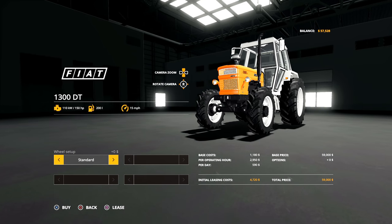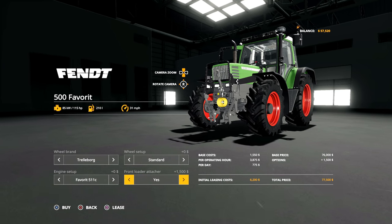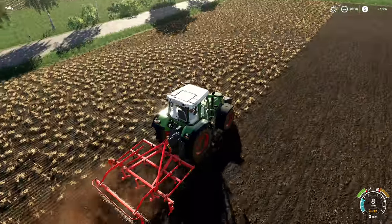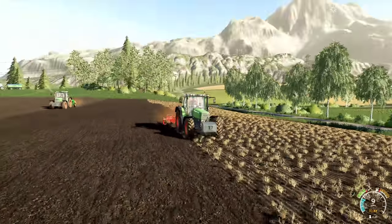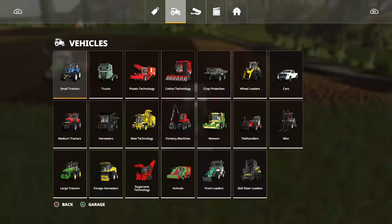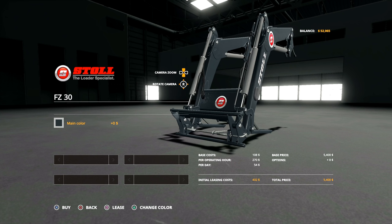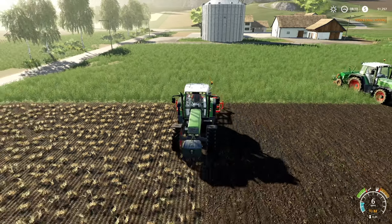Unfortunately neither tractor has the front loader on it currently, so that's a customization job we need to do. We're going to finish cultivating, then take that tractor to the shop, stick a front loader on it, and get pallet forks as well. Let's go purchase those — front loaders, there we go, FZ 100, and pallet forks yes. We started with a hundred grand and we've already spent half of it, but once we get that front loader on we'll be in good shape.